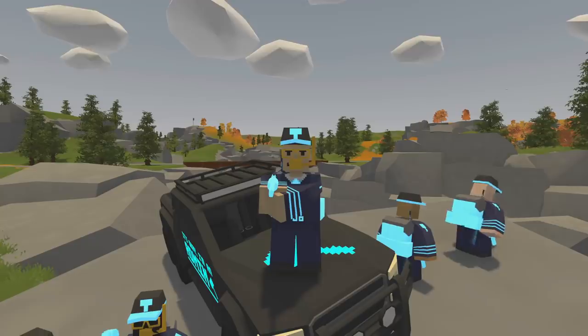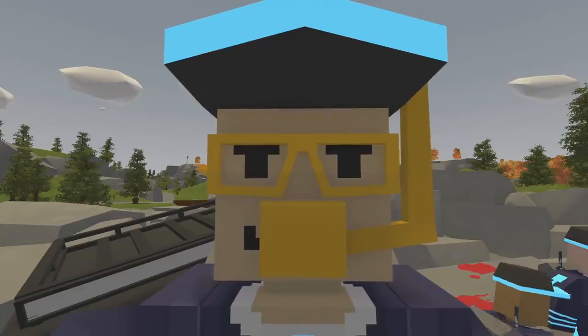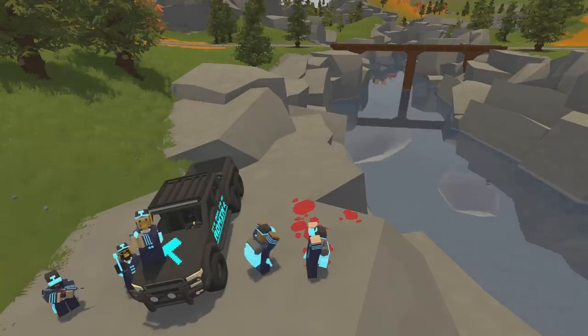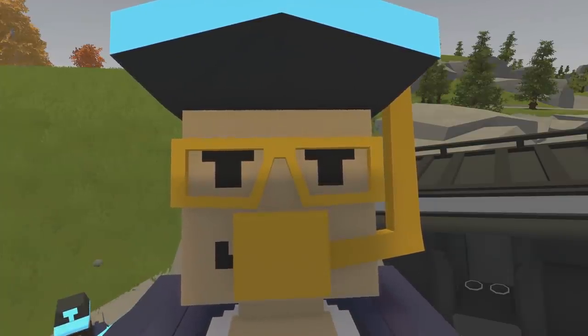The time has come to build another admin base. You might be wondering, why am I wearing this snorkel right here? Well, that's because the only way to get into this base is by going underwater. Or by helicopter, but a lot of people don't have helicopters on the server, so we're fine.